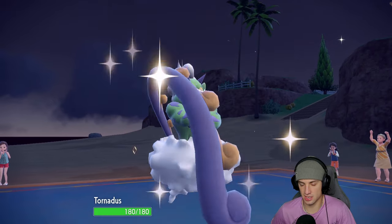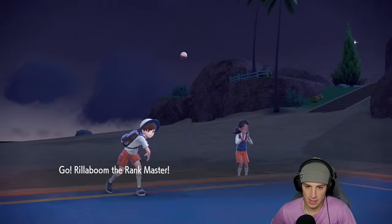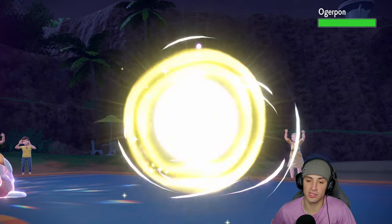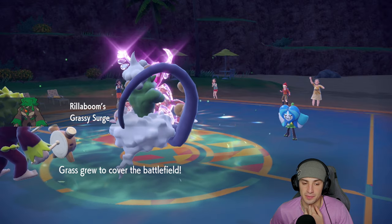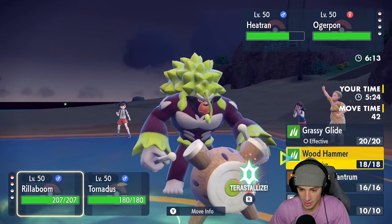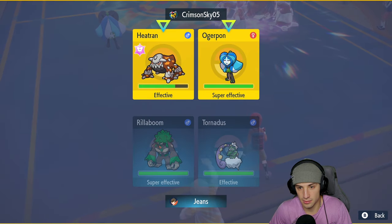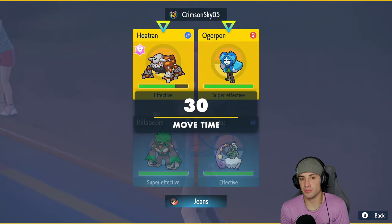I get back out Tornadus thinking they have T-Tar in the back — crossing fingers on this. Also bringing out Rillaboom and they throw out Ogrepon. We didn't even need to swap! There's a little bit of a problem — I could Fake Out and Thrash Lies next turn. I think that's our best bet. I'm going to save my Tera because if we Thrash Lies to fire then Ogrepon can knock us out with a water move.